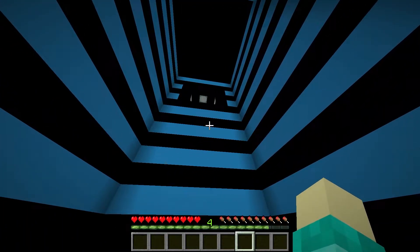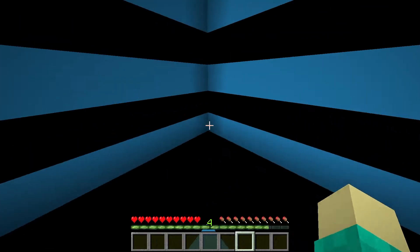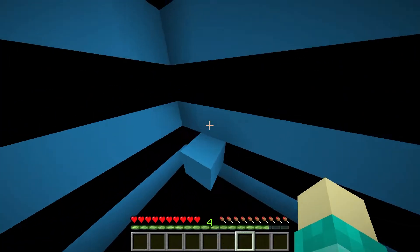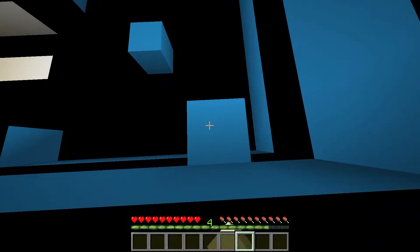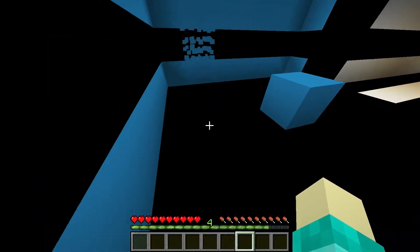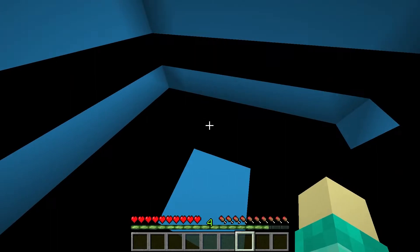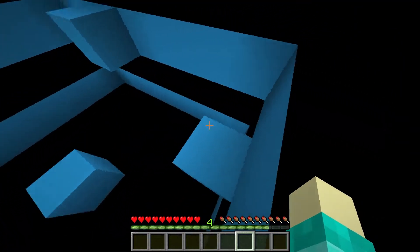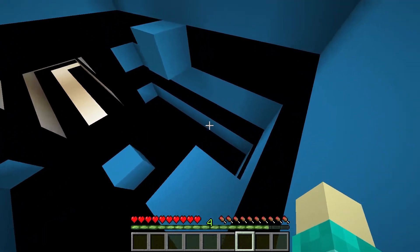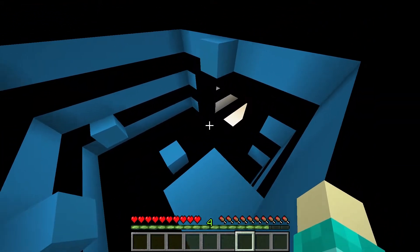It looks like we have more parkour except there's no parkour — it's a block. What am I supposed to do? What the heck? What made it do that? Am I supposed to click it or do I jump? Jumping — that's what made it do that. It looks like if you fail you have to do it all over again. So I think the better way is to jump first and then jump onto it. I'll get the hang of it soon. Oh yes, I made it! Yes! Finally.